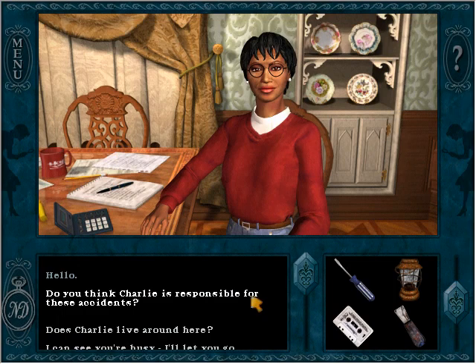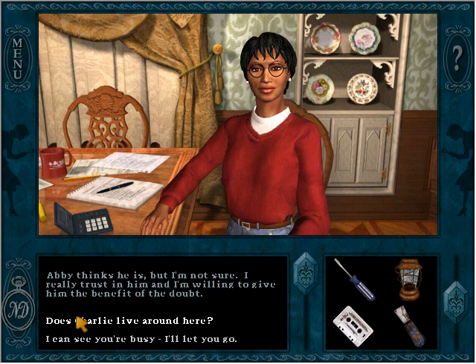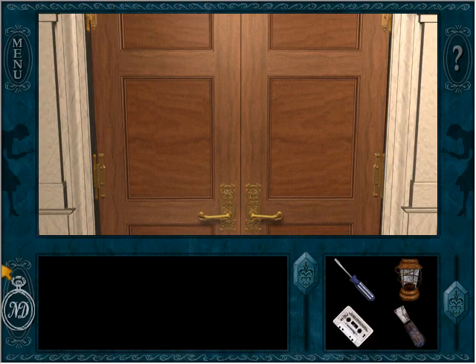Rose says Charlie may be responsible for the accidents — Abby thinks he is, but Rose trusts him and is willing to give him the benefit of the doubt. Charlie told Rose he just moved from Iowa and doesn't have a place of his own yet — he's staying with friends. I wonder who those friends are. Let's go talk to Charlie.